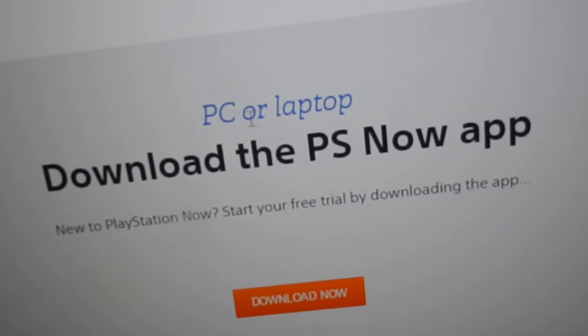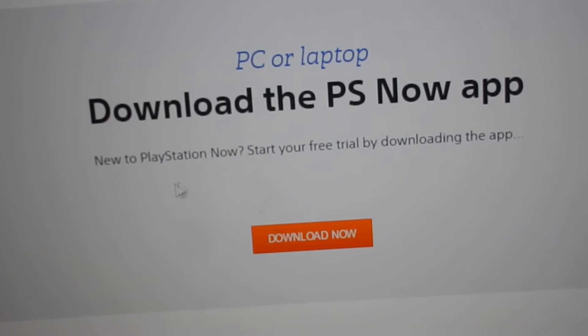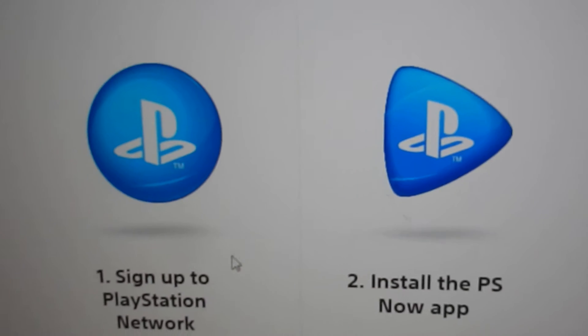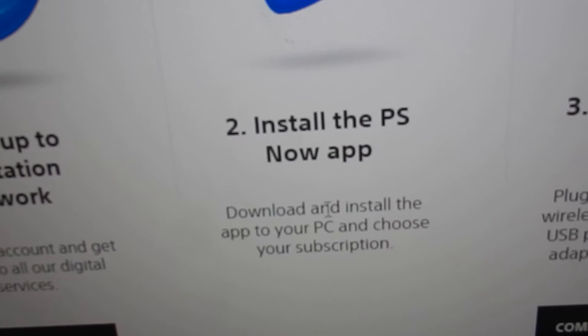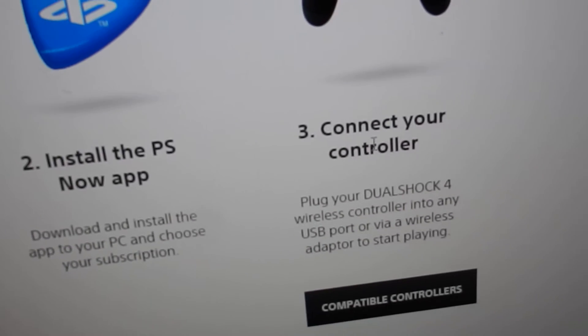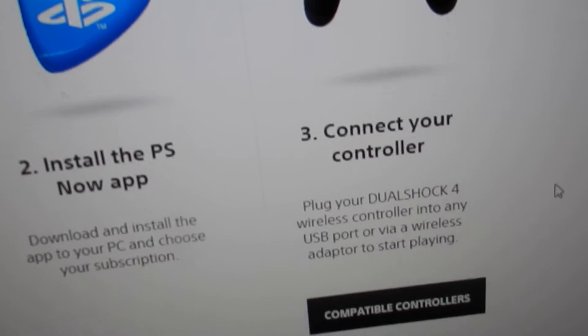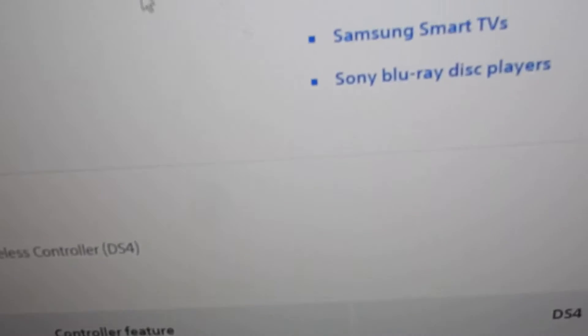So you just go to this part, scroll down on the page — it says PC or laptop. Download the PlayStation Now app, start your free trial, so you just download that and literally just follow these steps. Install the PlayStation Now app, choose the subscription, and connect your controller.